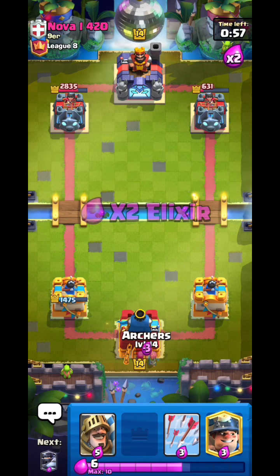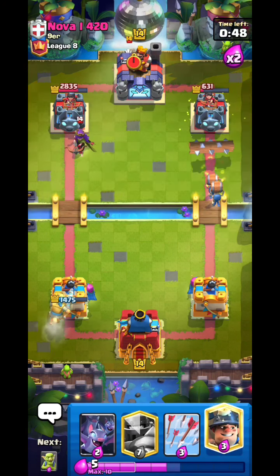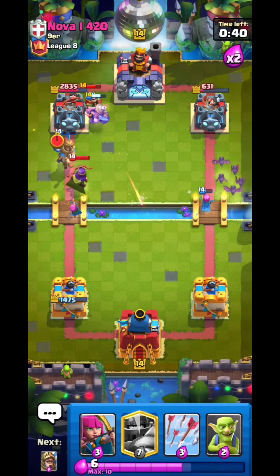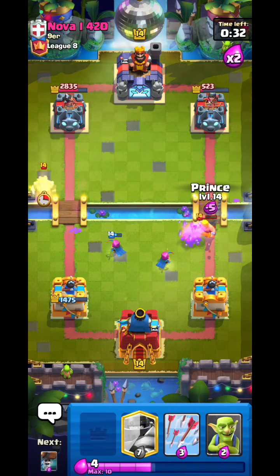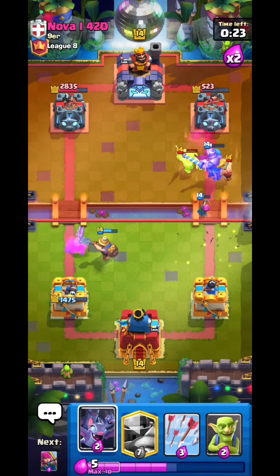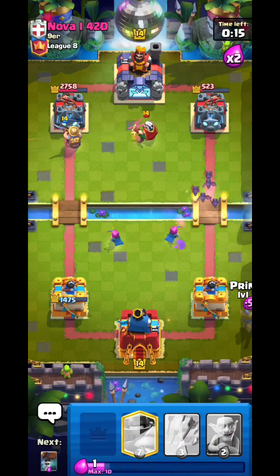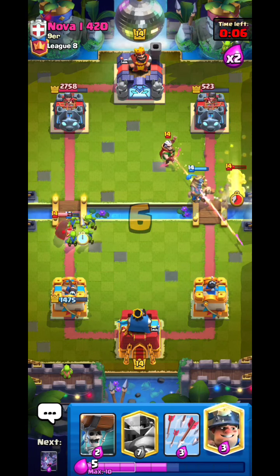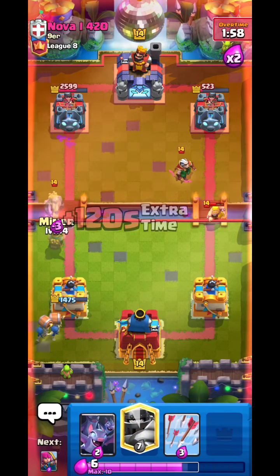Going speed Archers, then Prince on one side and Wall Breakers on the opposite lane. He'll go Royal Ghost and Magic Archer. Going Miner and Bats — Miner waiting on the Bats. Archers will die but that's fine. Going Wall Breakers and Miner as a surprise. Wall Breakers don't connect, unlucky, but I don't care. Time for Archers in the middle. We just need 500 more damage. Going Wall Breakers, then Miner and Mega Knight.